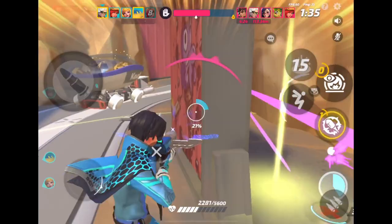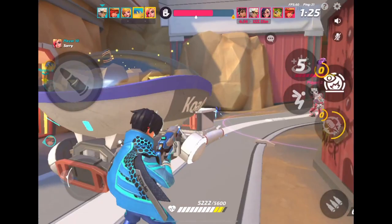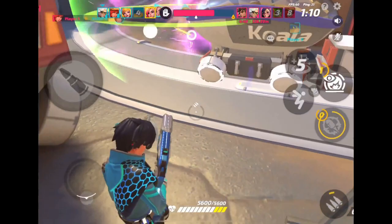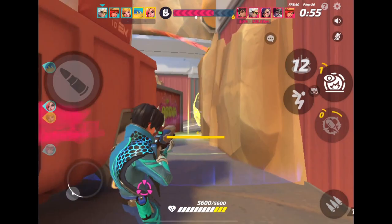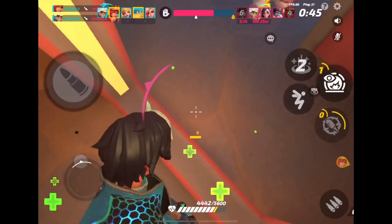I'm mostly just waiting for my team to get here. We get the Chemist down and I get back to full, but I still don't want to overextend — I want to use all the natural cover I can and switch positions to get a better line of sight. After the cart moves past, more people will come on top of me, so it's a much better spot. My teammates have the guy on the cart so I just focus on the guys coming my way so my team doesn't get pinched.